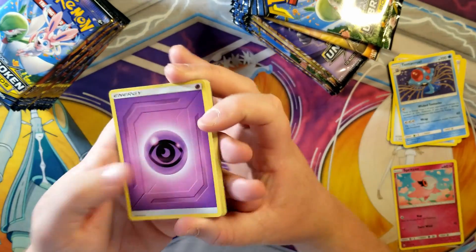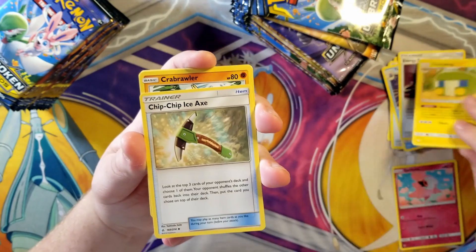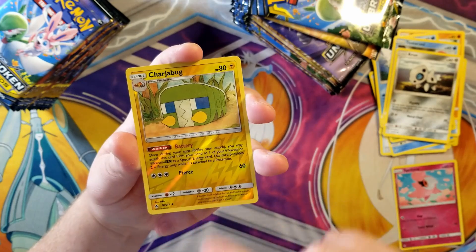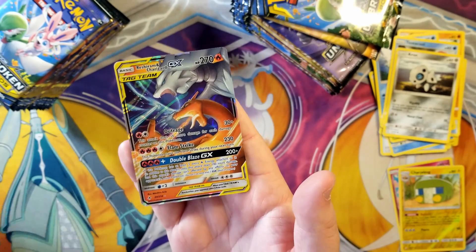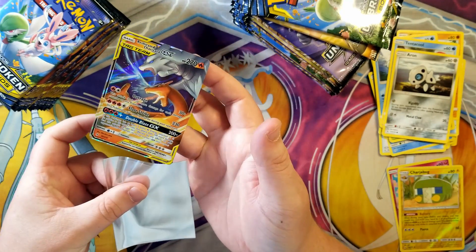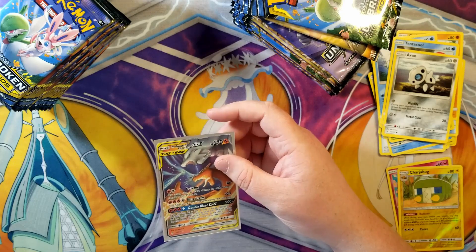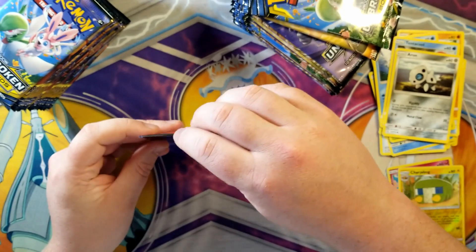Two, three, four to the front. First white coat card of the box - fire, nope, psychic. Energy Spinner, Charge Bug, Chip Chip Ice Axe - I love that card - Crabrawler, Oddish, Squirtle, Tentacool, Archen, Charge Bug reverse. We got some Charizard love - our first GX is none other than Reshiram Charizard GX! Even though this is the regular one, this one's still going for like 30 bucks apparently.